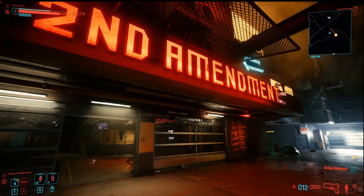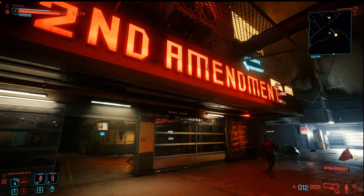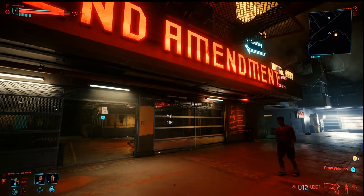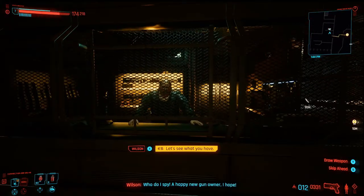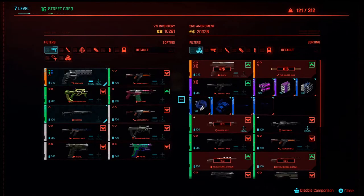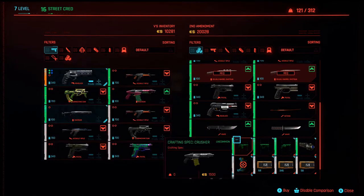The next location we're going to is the Second Amendment gun store here in Watson, in V's building. We're looking for the Uncommon Crunch crafting spec, which Wilson should have — we're just going to go and check his inventory. If he's got it, it's going to be down at the bottom here. So it's not there right now.